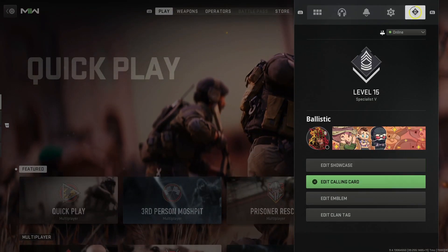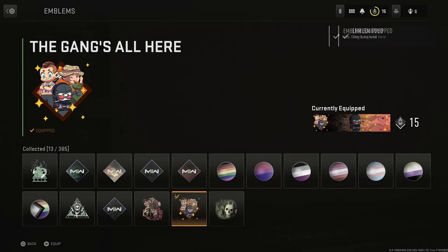And then you also get an emblem — same style, like an anime kind of style thing. Gang's All Here, pretty dope. Little anime characters for Soap, Captain Price, and Ghost.